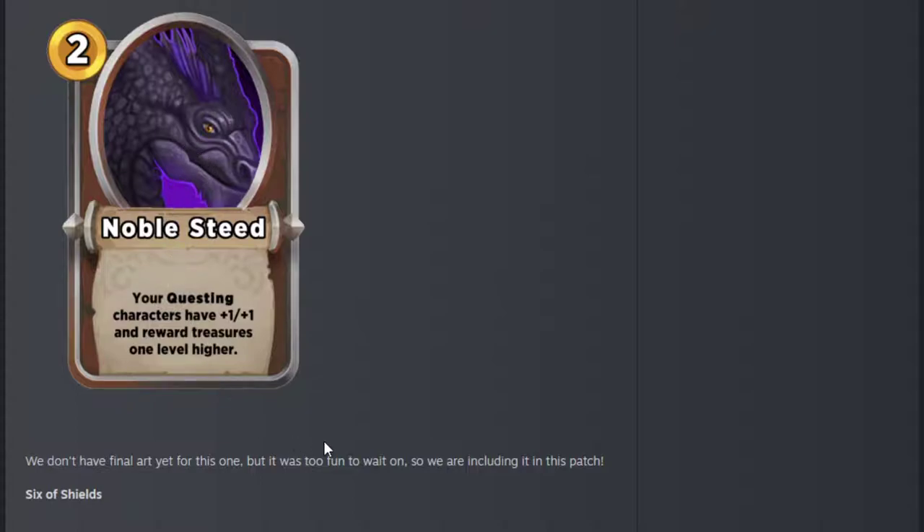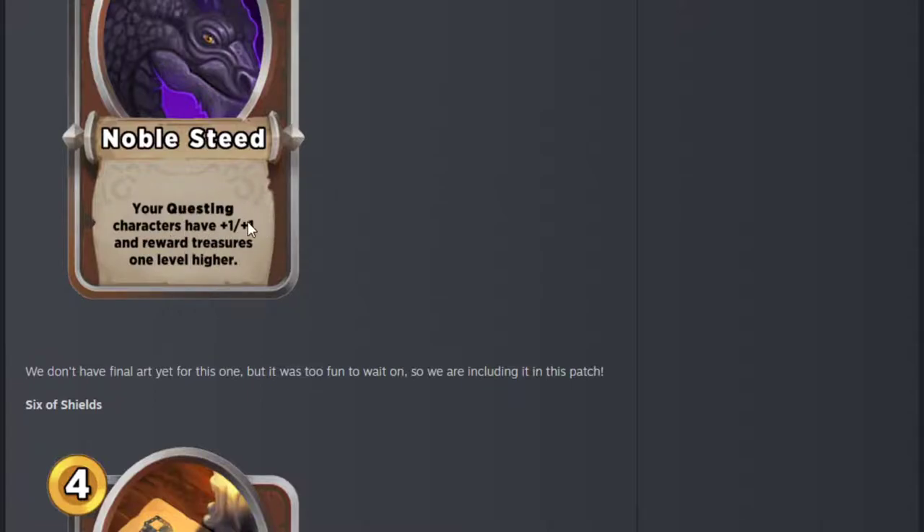A new 2-cost treasure — no final art yet, but there you go. Noble Steed: your questing characters are plus 1 plus 1 and reward treasures one level higher. I actually got this when I had Cinderella on the board unupgraded, so Cinderella got me a tier 3 treasure. It's a little bit late if you get it after Cinderella's one. The biggest ones are Questing Knight and Brave Princess. Even late it could be particularly good — if you've got Godmother or Lancelot, or even Hercules, and you just triple a chicken, Hercules giving you a 7 is obviously amazing. Lancelot giving you a 6 is amazing. Especially interesting with Celestial Tiger — give him 2 higher, kind of crazy.